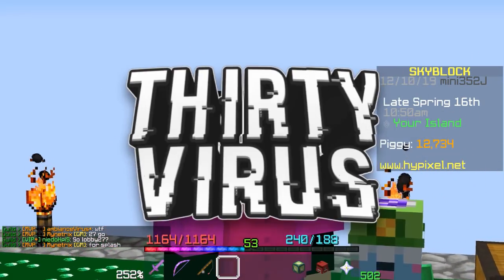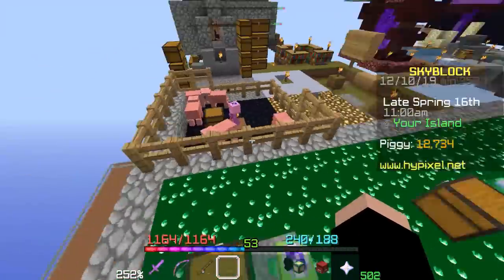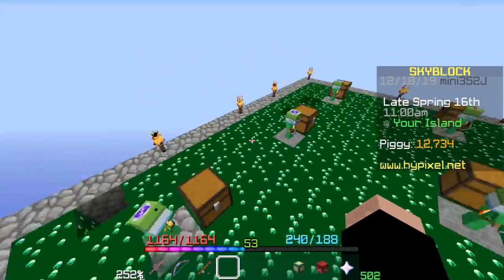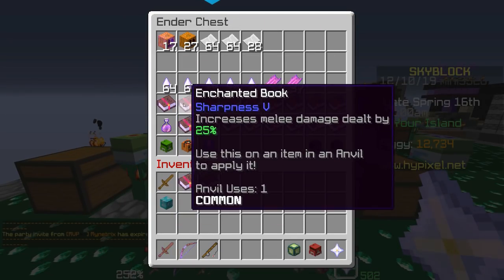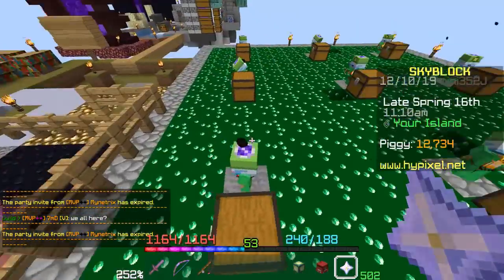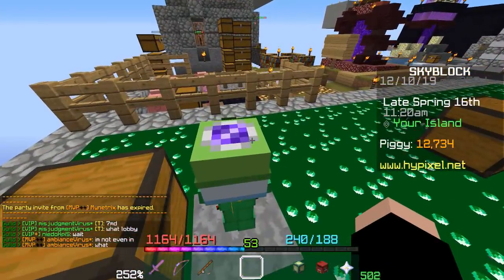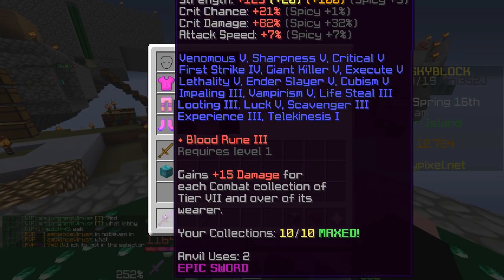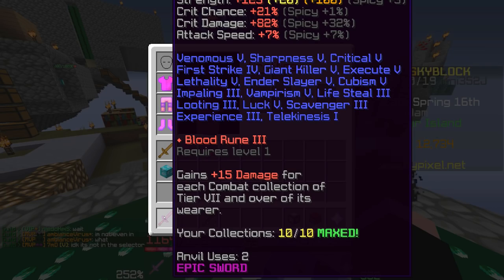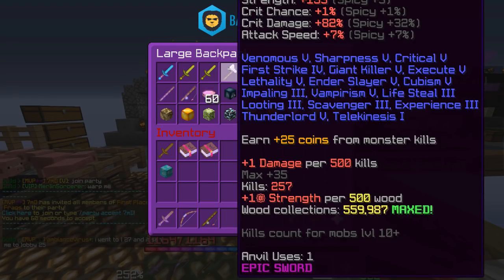I'm back for another video and today I have a Hypixel Skyblock tutorial — actually it's more of a Minecraft tutorial as a whole, but it applies more so to Skyblock because of just how many enchantments are in the game. Today's topic is going to be how to fix a book that has too many anvil uses on it in order to get cheaper enchants. This is how people get one anvil use swords — this one's two because of wooden singularity — with every single enchantment on it.